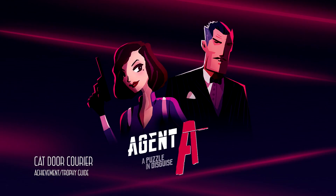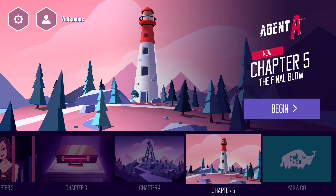Hey everybody, Sean here from TheGimmeEck.com. Here we are today back in Agent A, grabbing the Cat Door Courier Achievement. This is going to be yet another fish-related achievement done in Chapter 5.